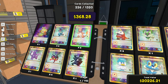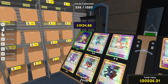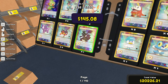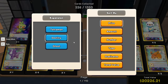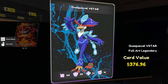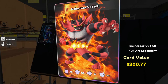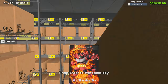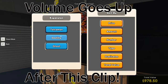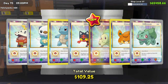In our first 1,000 packs, I don't even remember getting this one — $1,934. Let's look at our ghost cards so far. We got a V-Star Full Art Legendary, and then we got two Cinder Roar V-Star Full Art Legendary cards. We are 2 to 6 out of 1,320. Is that a new one? It is — nice, perfect.